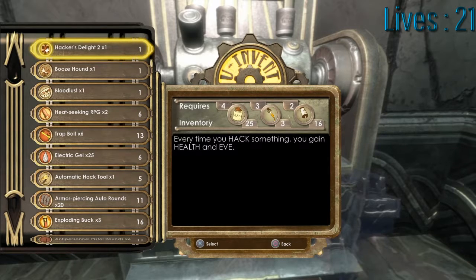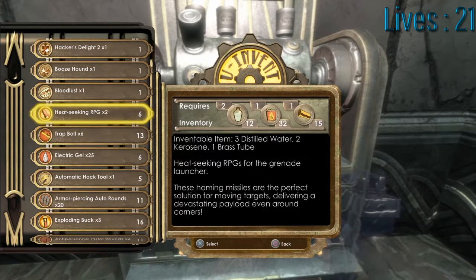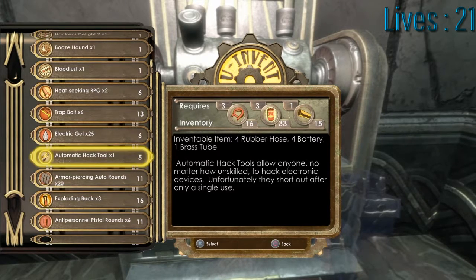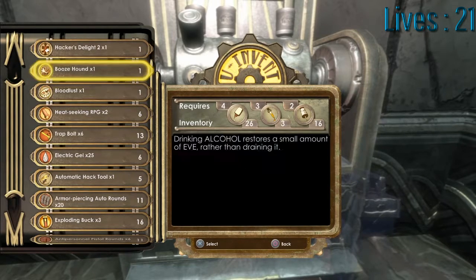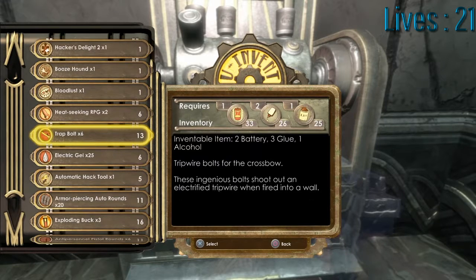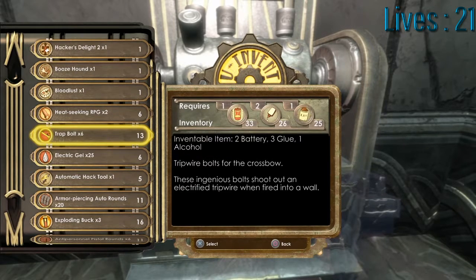Now we start seeing a bunch of new things. We can now hack several gene tonics that you can't actually get any other way, so it's actually quite important to get them. We're also seeing a large number of other pretty important ammunitions. These are the ones we managed to make last time. We've now got these new three as well, with electric gel being particularly valuable as a key way to completely destroy big daddies. Distilled water is needed for that, and that's relatively rare, which is why we collect as much as possible in Arcadia. Brass tubes are pretty rare for the heat-seeking RPGs, which are also pretty valuable.